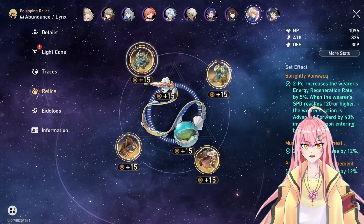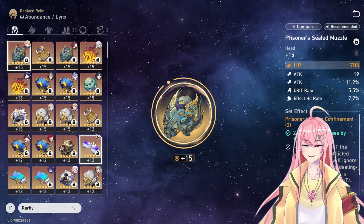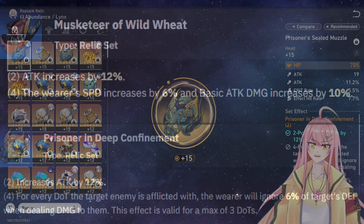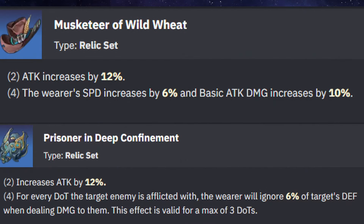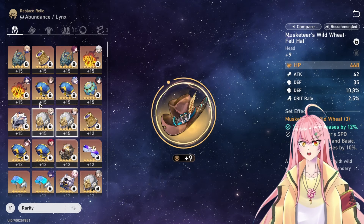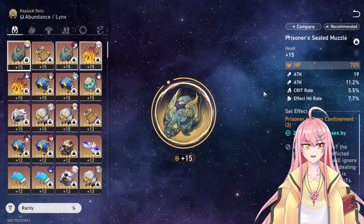To achieve that, let's go over the relics. We'll use two sets that give 12% attack: the Deep Confinement set and the Musketeer of Wild Wheat set. They both give 12% attack damage as a two-piece set bonus.